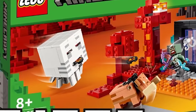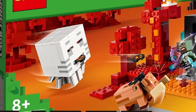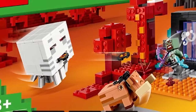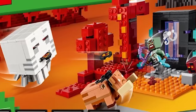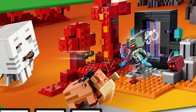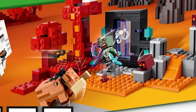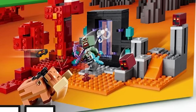Most importantly in this set is the fact that the hoglin is here and it's been updated. They listened — they saw they were wrong with the color choice and they've gone back and fixed it, which I think is absolutely incredible. I'm so happy — I can't believe they did that. It shouldn't have happened in the first place, but it's so exciting to see the new color. The tusks in the front are perfect. You also get two magma cubes. It's a pretty loaded set and it should be launching on January 1st.